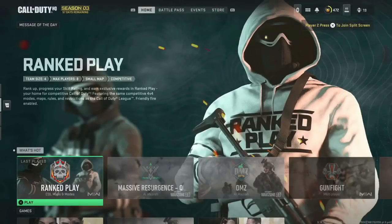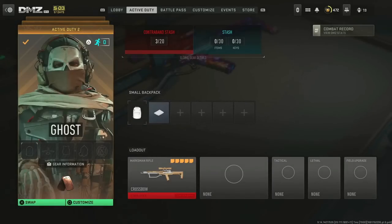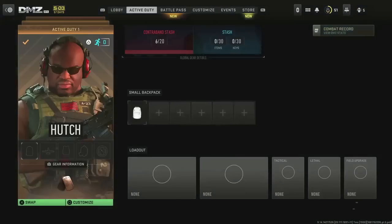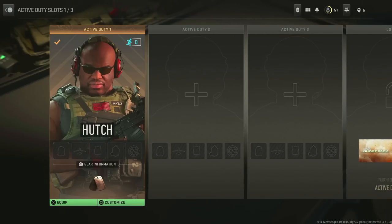Controller one is the account that has the skin you want to dupe. Controller two is the account that doesn't have the skin. On controller one, go over to DMZ, go to active duty, and in the second slot put any operator that isn't the one with the skin you want to dupe. With controller two, head over to active duty and put the operator in the first slot. Make sure you don't put the operator you want the skin from in either account before starting the glitch.